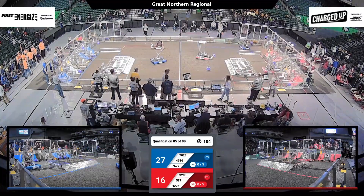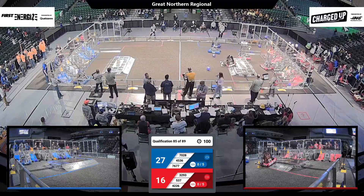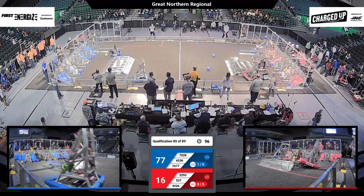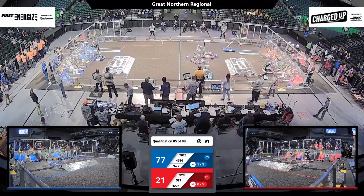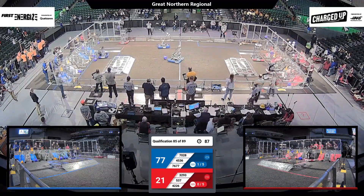Ranking points are what are important and what is used to rank these teams as we come up to Alliance selection later today. Otterbots placed a red cone and scored on the middle row. Their alliance partner, 537, looking to do the same for the Red Alliance.